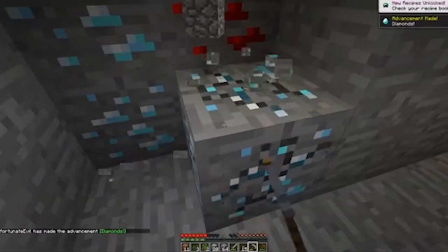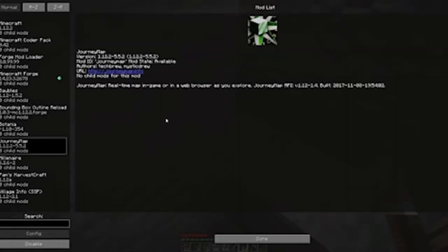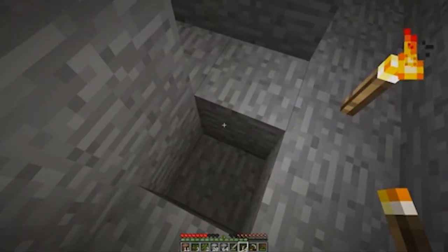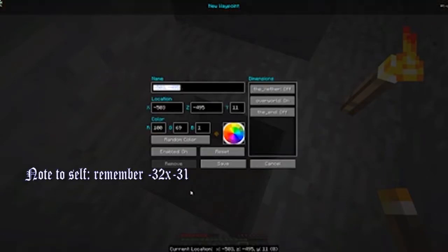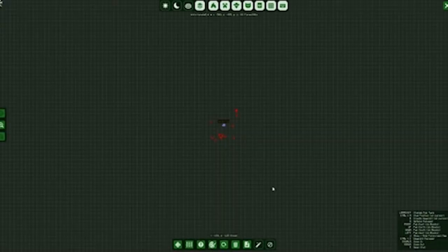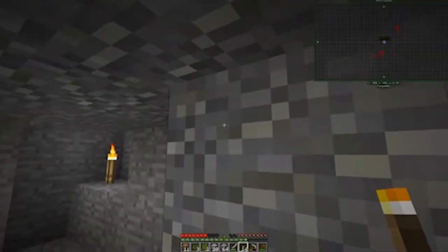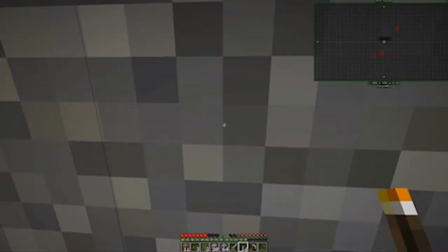Ooh, redstone! Let me collect these diamonds while I'm here. One of our mods is Journey Map, which gives you a map that lets you place waypoints. I'm going to create a waypoint right here and call it 'diamond' at negative 32, negative 31. Save and close. That puts a little waypoint on the map. And you can see on the map that's appeared in the top right corner we have that little waypoint.